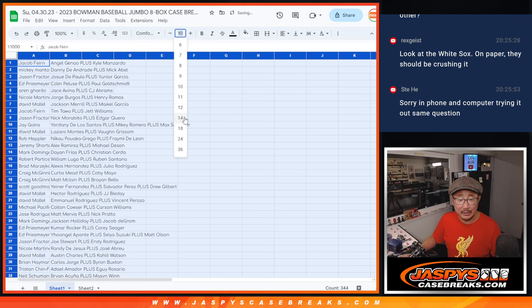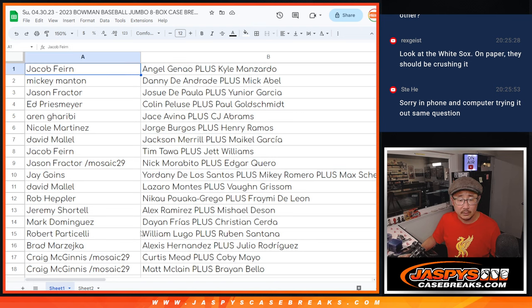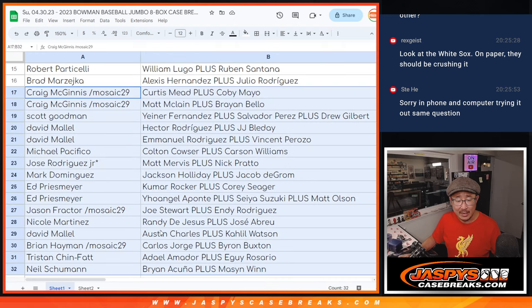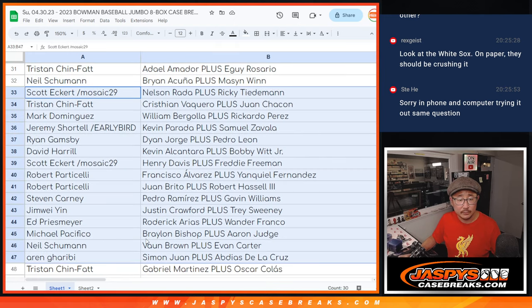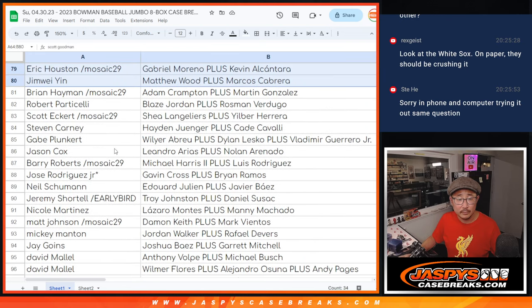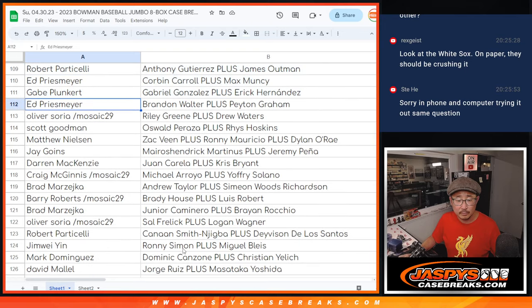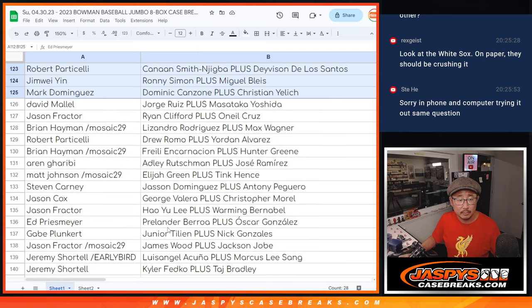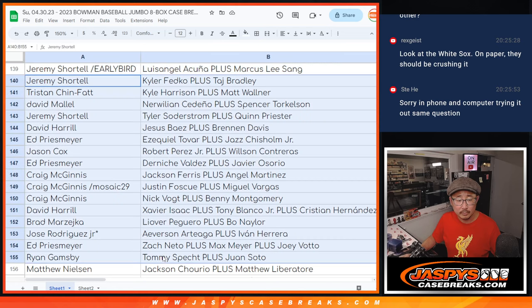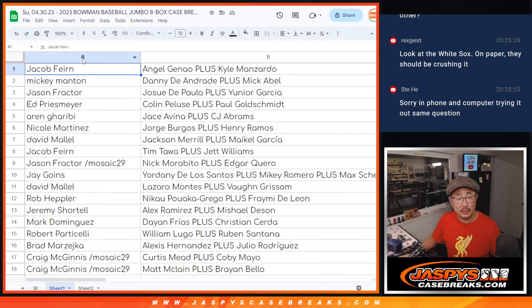These are way too many names for me to read, but I'll show you the list as is, and then I'll alphabetize by first name so you can see all of your players grouped together. I just want to show you the list as is just for the video. Matthew Nielsen with the Drew Jones spot — very nice, Matthew. Good luck. Let's sort now by column A and then you can see all of your players grouped together.